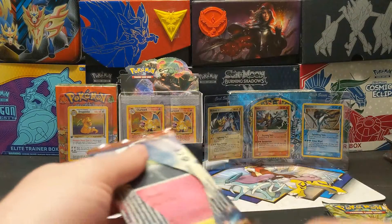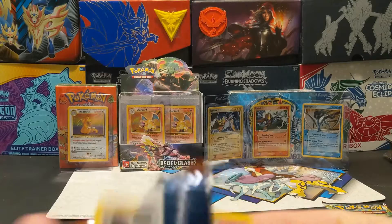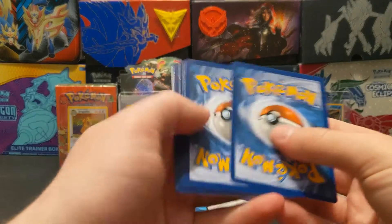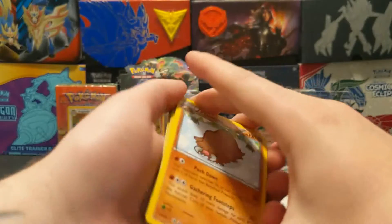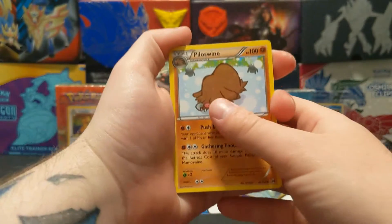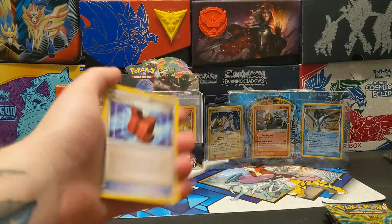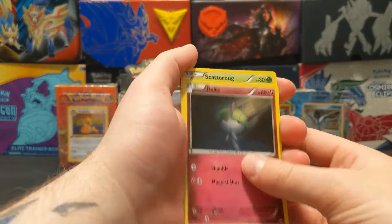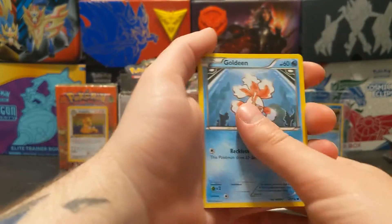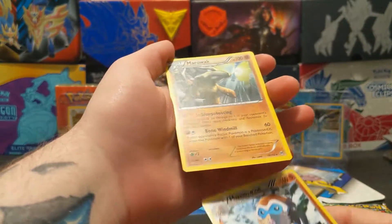I've started getting into really big buys — let me rephrase that. It's not outrageous; I'll pay a decent price for a nice card and it'll be in good shape. For instance, I got the Dragonite for $92 and I got the Gold Stars for about $380. I'm trying to slow down — I have spent a decent amount. So we got a Mamoswine reverse and a Marowak.